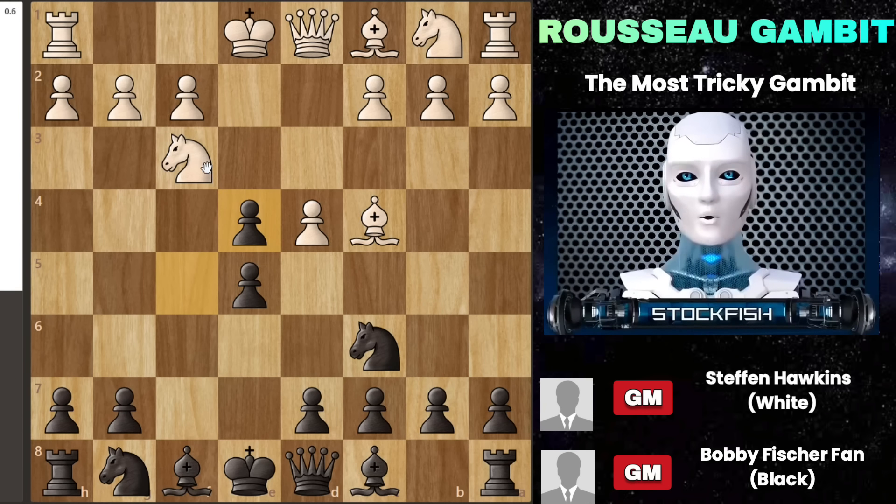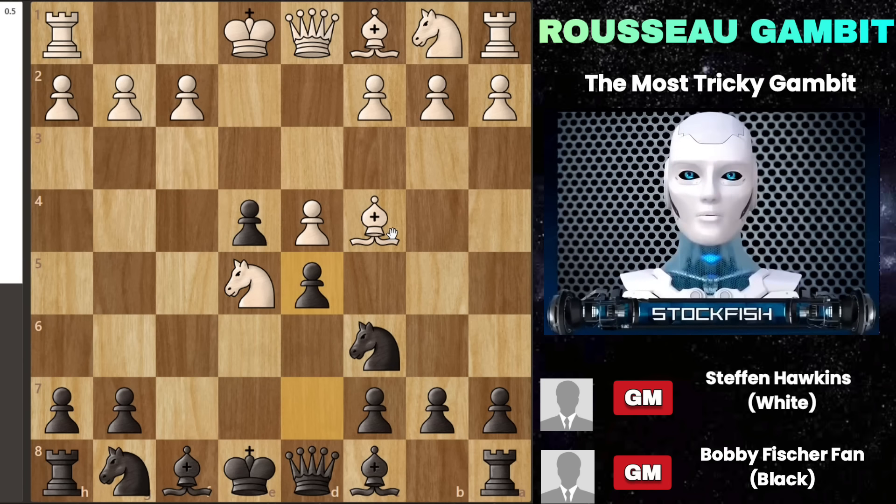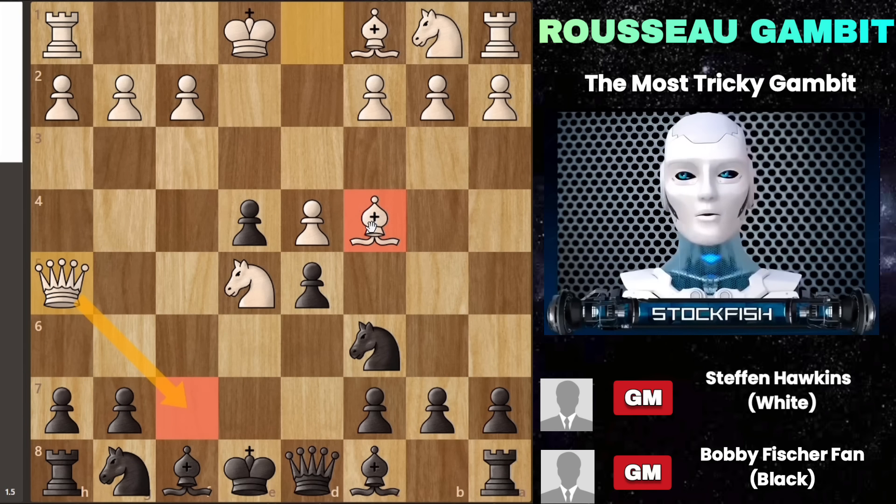After you play pawn takes e4, if white captures your knight on e5, it might seem like they have the upper hand as they target your f7 pawn. That's when you push your pawn to d5, challenging their bishop and setting a trap — you're tempting white to move their queen to h5, aiming at your king. It seems like white is close to checkmating you, especially after moving their queen to f7, which can feel like a scholar's checkmate setup. However, the best move for white would be to reposition their bishop from c4, but despite this, the queen move to h5 is very appealing.